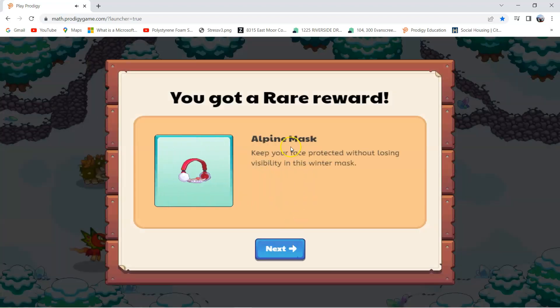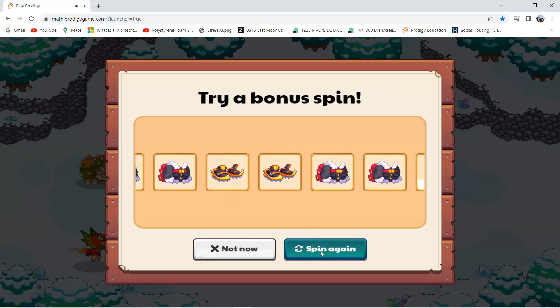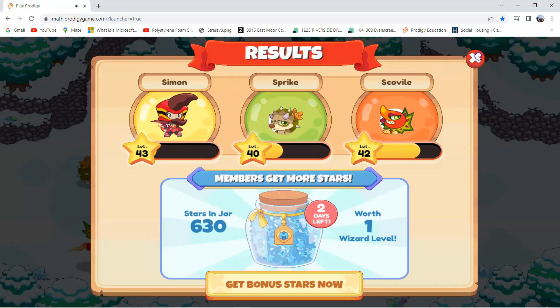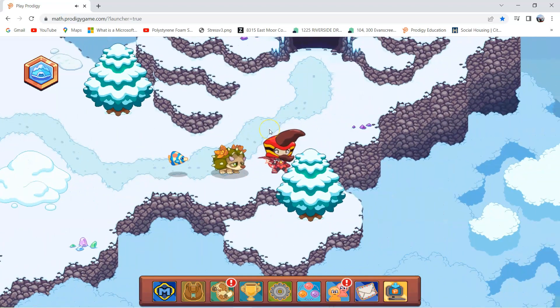We got the Alpine Mask and it's rare, I think, because it said we got a rare reward. Let's click on Next. We won't be able to spin again because only members can do that. Let's click on Not Now, then Next. These Crystal creatures are super bad news — shadow magic is making crystals around here come to life. Anyways, that's all for this video. Thanks for watching!